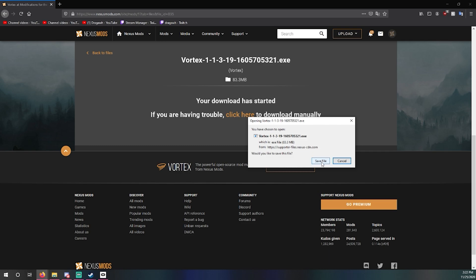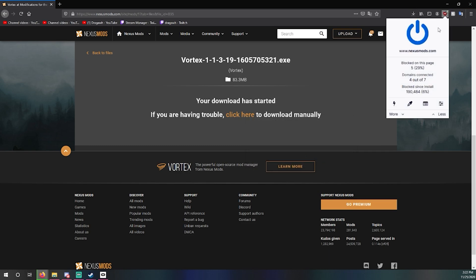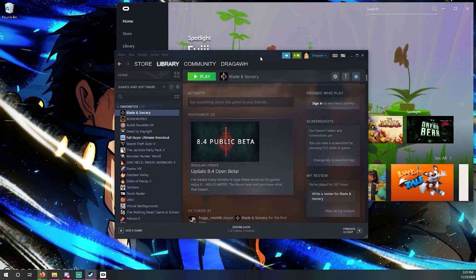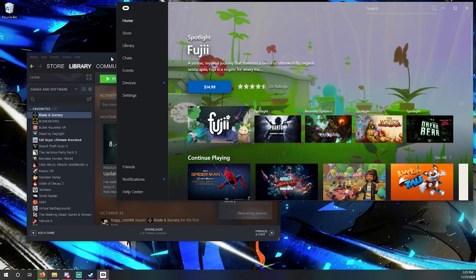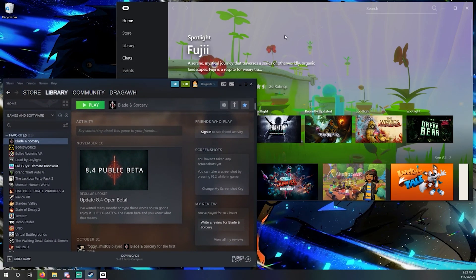Make sure to have an ad blocker too. I recommend uBlock Origin. Now Vortex is downloading. We've confirmed that the installation works on both the Oculus app and Steam. If you have a Steam Link, if you're on Quest, or if you have just a regular VR headset, it'll work.